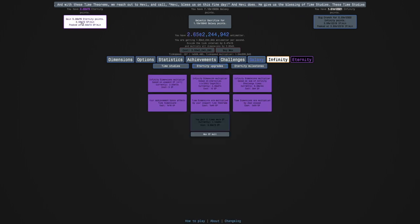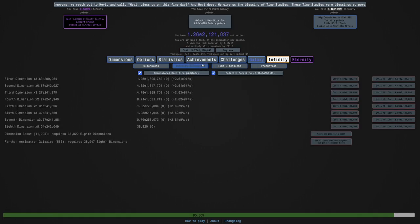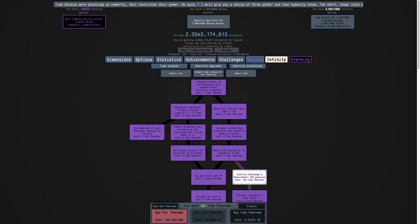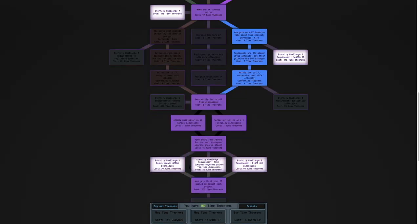This will allow me to get one more Eternity point multiplier and a few more time dimension upgrades. Why am I saying thingies instead of upgrades? No idea. Just get as many as I can honestly, and then just get as many time theorems as I can. I'm pretty close to 186 to try Eternity Challenge 9 for the first time.